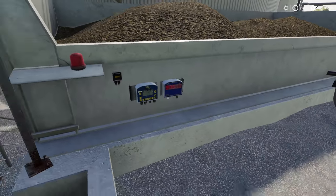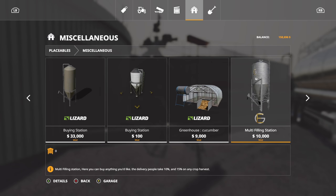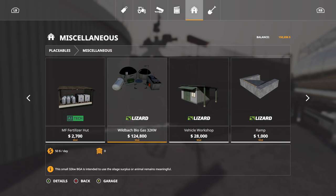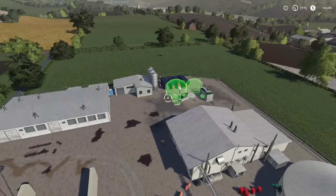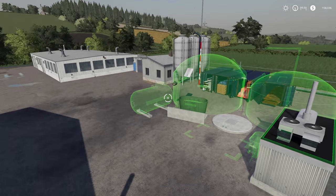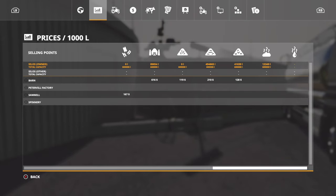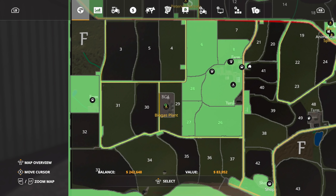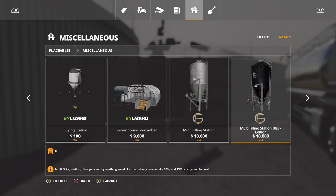You know what? We do have a BGA — hold on. It's in Miscellaneous, I believe — our own little private BGA. Have you guys ever used this mod before? Right here — 124 grand. Does it also do digestate? Yeah, it looks like it does. I am going to sell the BGA that we just bought. I didn't really waste any money on it. Sell it.